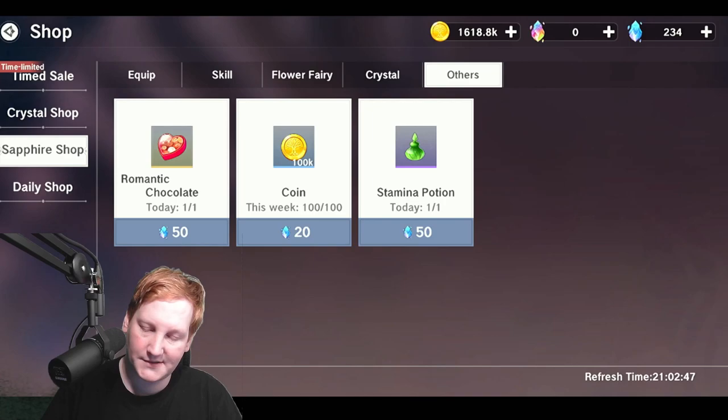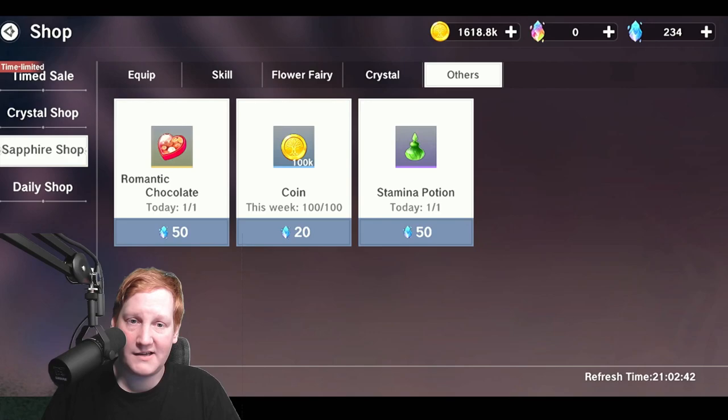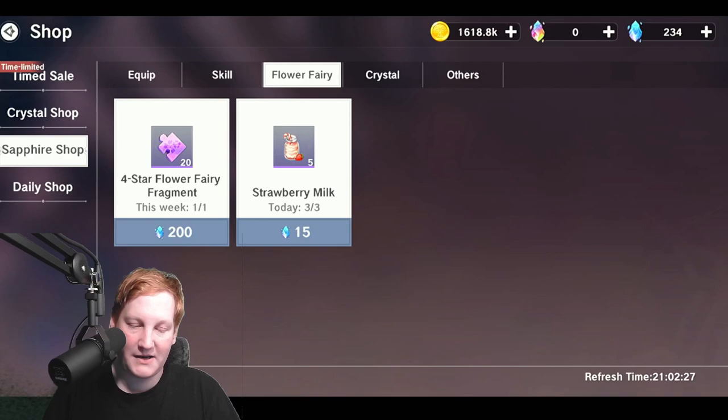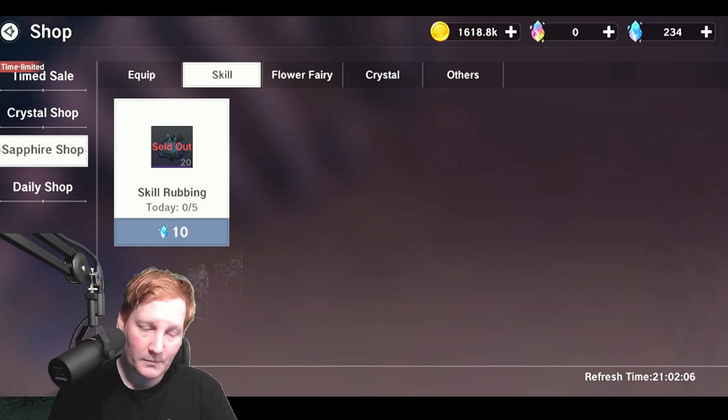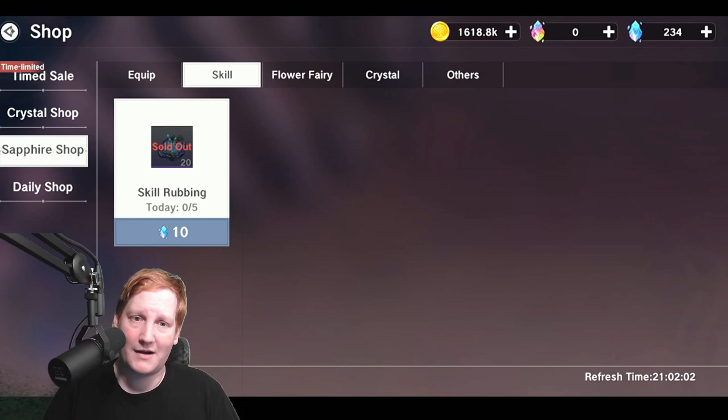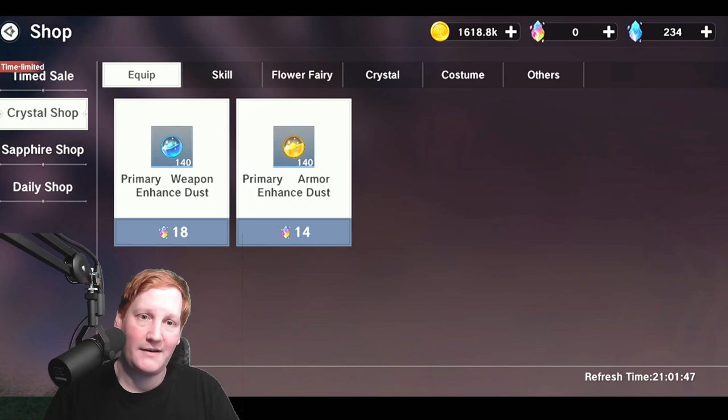I know there's going to be a lot of talk about chocolates and stamina potions — those will cap over time as long as you're doing dailies with your significant other and using your stamina every day. You're really playing the long game. You're only spending 250 sapphires a day — 200 from crystals, 50 from skill rubbings — so you'll have a surplus. Save those for if you need to skip a day or for events where things cost sapphires.